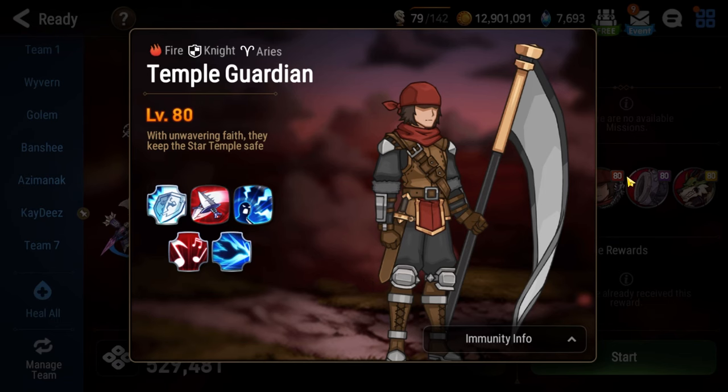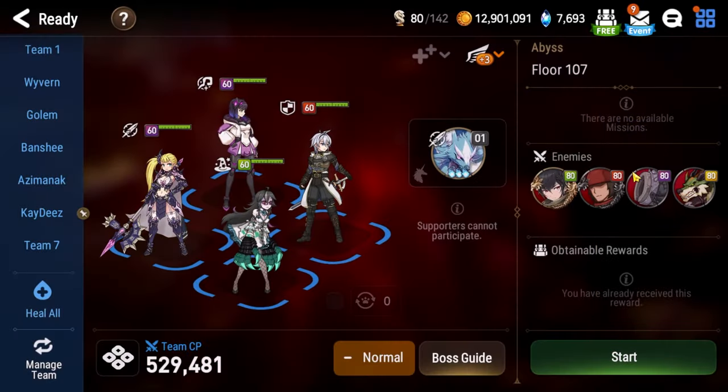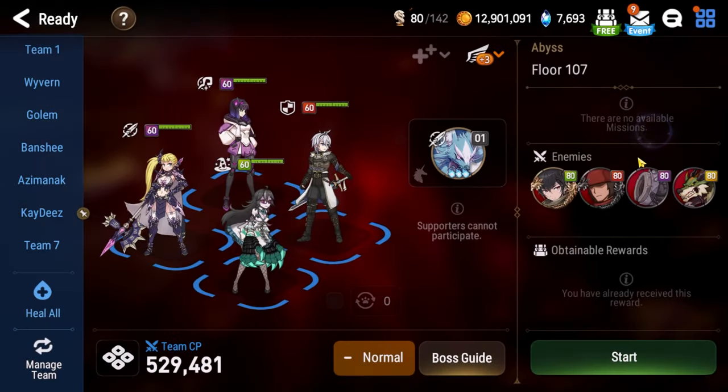You might think the first floor just takes forever. Well, the adds here with the Temple Guardian are Gunfire Cannons, and they do insane damage. They strip buffs off your team, silence you, and do nutso damage. If all three cannons use their ultimate back to back to back, at least one person on your team is probably dead — it's a ton of damage. So not only do you need CC for the Angara, you need CC for these cannons. You need to keep them slept, stunned, or slowed, because if they get turns in a row where they chain ultimates, that's game over.